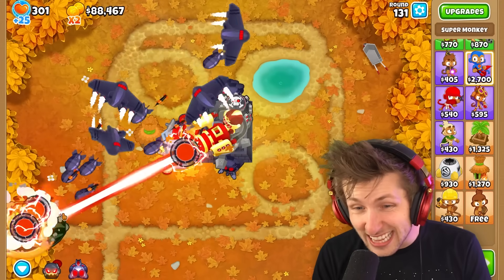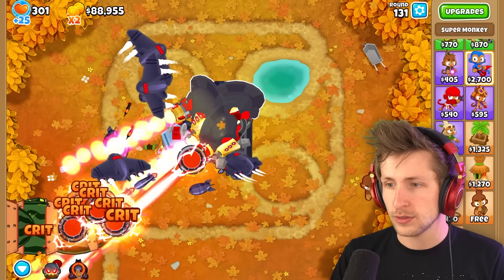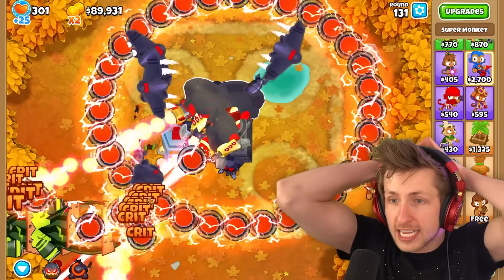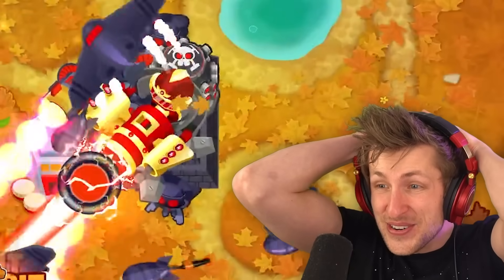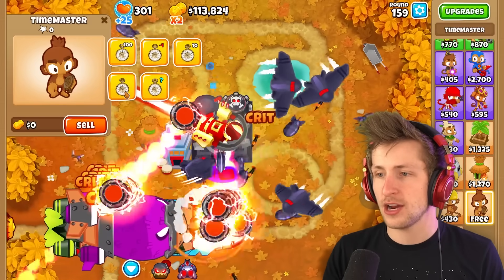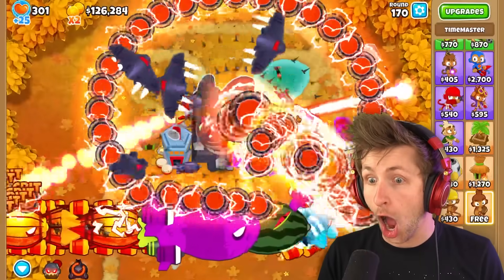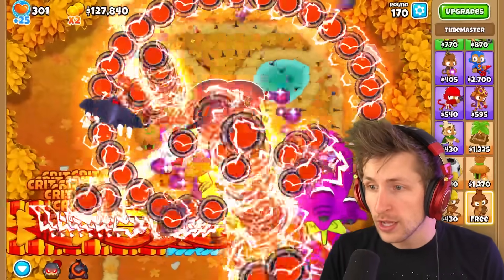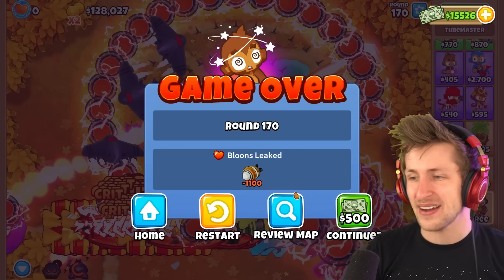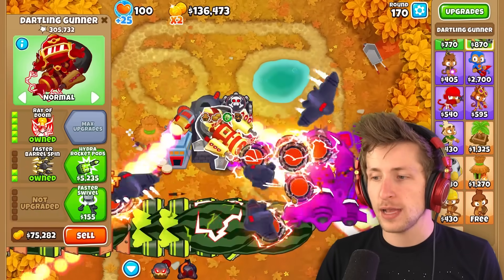What does the Soul Incarnate ability do? It turns all of them into the incarnates — that is so cool! Let's skip some rounds and see if we can put some pressure on. Round 100. Look at the Tac Zone — look at the range of the Tac Zone! It lost — okay, continue. I wasn't ready. This Ray of Doom is a lot worse than I thought it was going to be. Can we get round 170? Come on! Let's go!